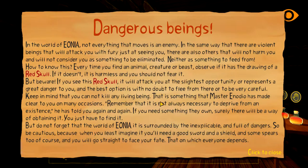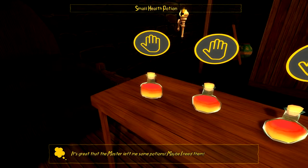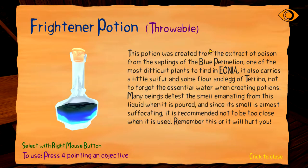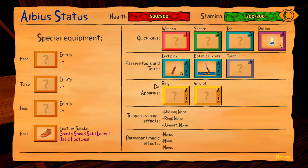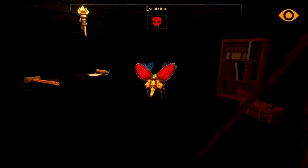Let's go down here - dangerous beings. We're gonna take the healing potions and then go into our inventory, go into potions. We have this frighten potion - to use it, press for pointing an objective. First right-click it to make it active. Press H to see it's here, and press four to use it.